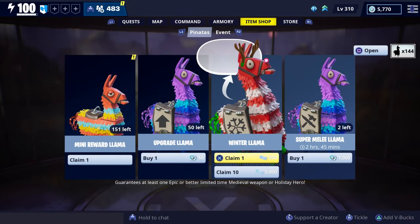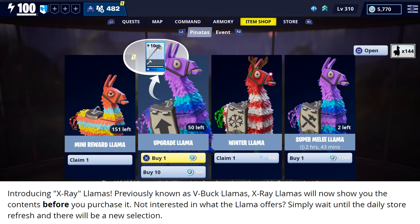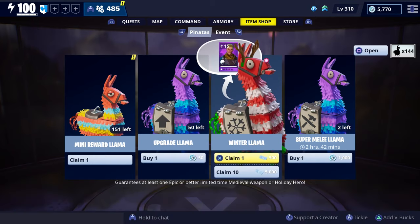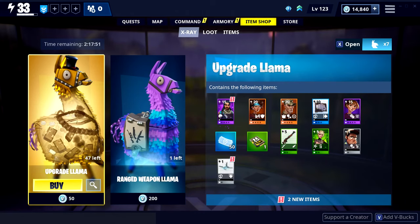For today's video I'm going to go over some new information in regards to changes being made to llamas after patch 7.30. Starting with patch 7.30 they're going to be introducing X-Ray Llamas, which is basically the same as the llamas that cost V-Bucks, except they'll now show you the contents inside before you purchase. Under the item shop you'll see a new tab called X-Ray where you can purchase the V-Buck llamas.